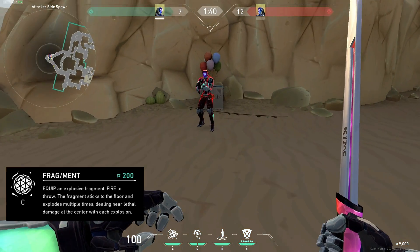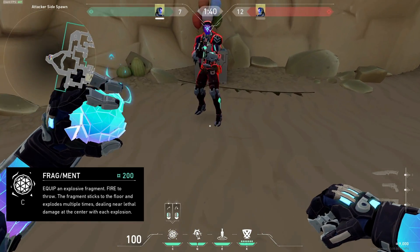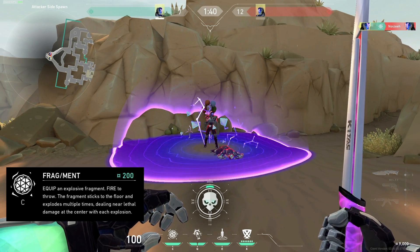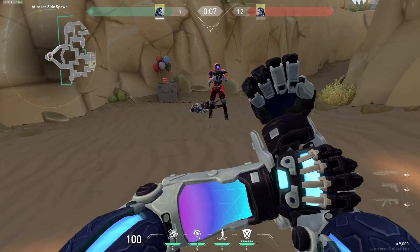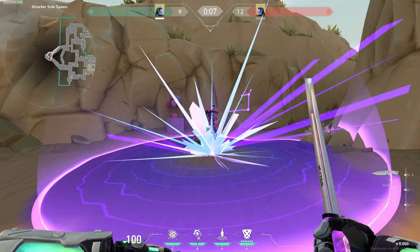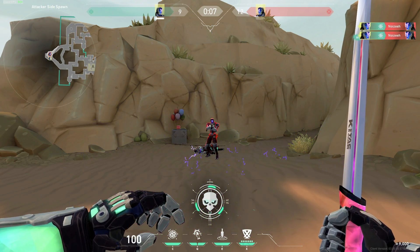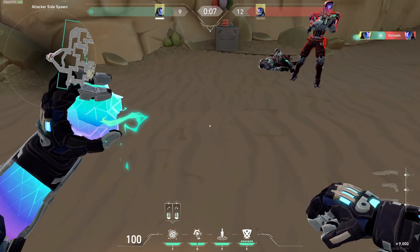The first KO ability is called Fragment and it is essentially just another molly. However, you've got to keep in mind when you make lineups you have to be more precise, since the molly does less damage on the outer ring in comparison to the inner ring. So KO will contribute to the post-plant meta, however having a KO on your team will counter that and you'll see why later in this video.